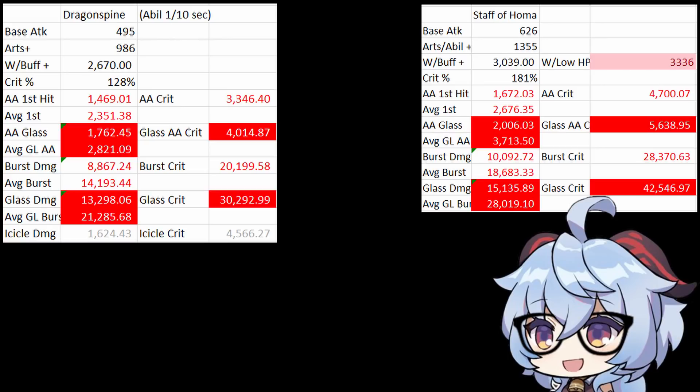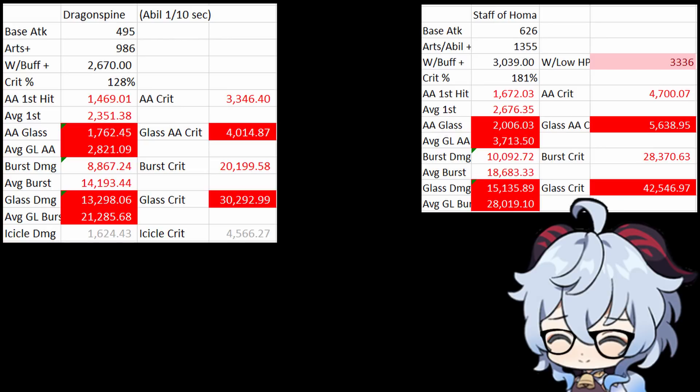The ability will do 1620 and remember it's physical, so it's only boosted by Dragonspine's substat, which is a 0.69 increase in damage multiplier, doing around 1600 damage every 10 seconds. Dragonspine, as I always say, is just the worst version of Crescent. My opinion has not changed about this.